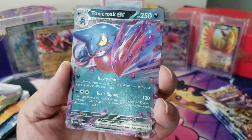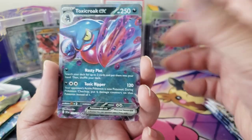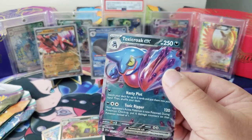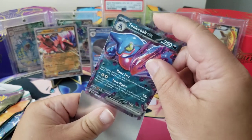Oh nice — we got a Toxicroak EX! Alright, cool beans. I think I have this at least once because I did make a comment about his middle finger spike — don't it look like it though? That's awesome, yeah, that's great. We did get a hit from the Scarlet and Violet base packs!